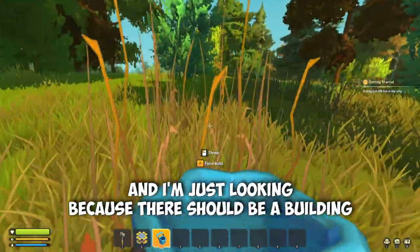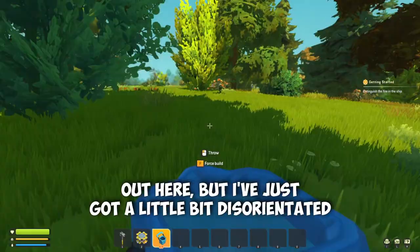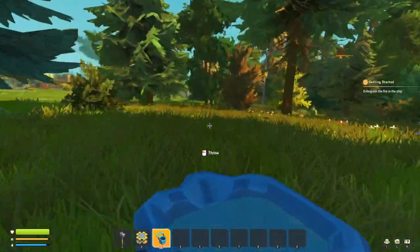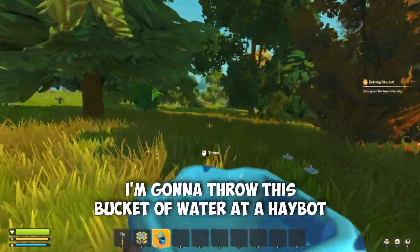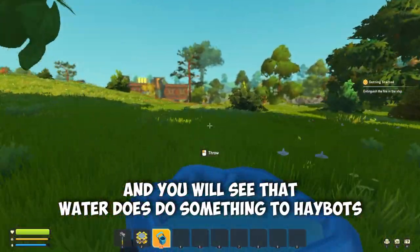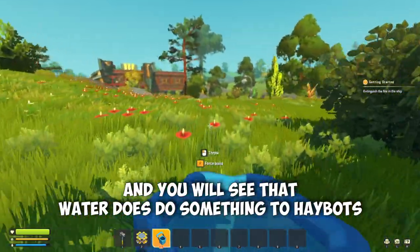I'm just looking because there should be a building out here — I've just got a little bit disoriented — but there's a building that should be full of hay bots. I'm going to go throw this bucket of water at a hay bot, and you will see that water does do something to hay bots.